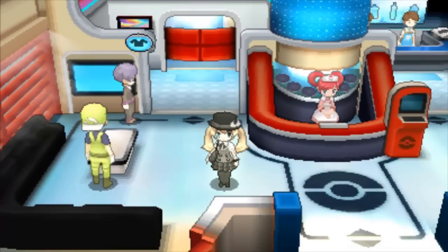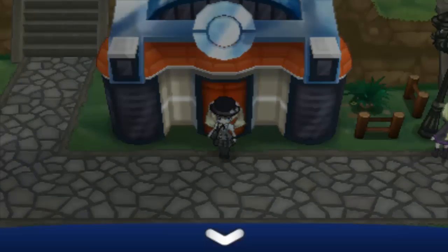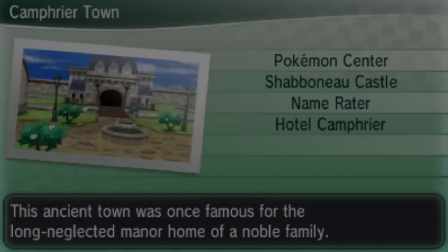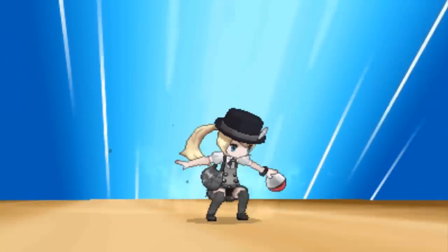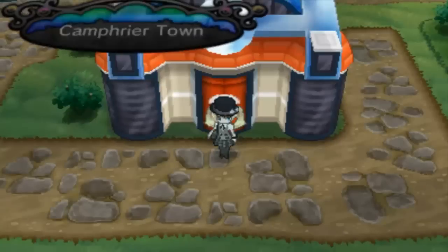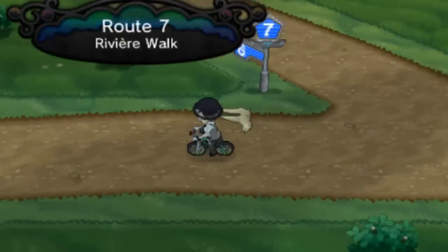I'd definitely soft reset for a better nature though. What nature are you going to choose on yours? I'd say definitely a nature bolstering special defense and lowering attack, because it doesn't really use attack. I'd build it sort of similar to Carbink, but it's got Diamond Storm and a little bit more presence about it.